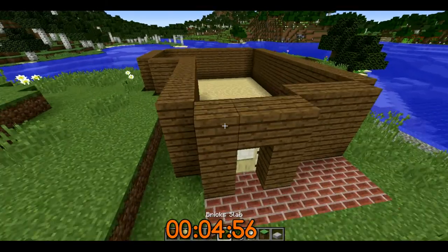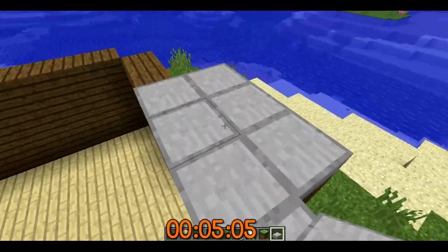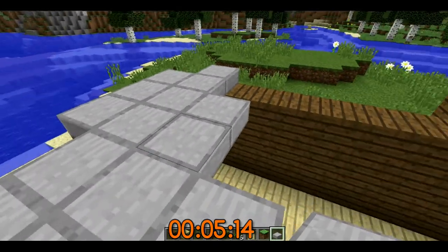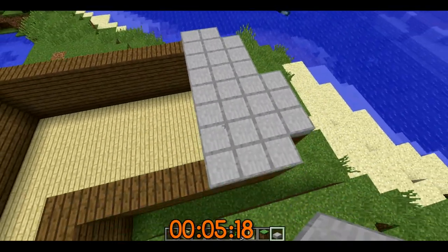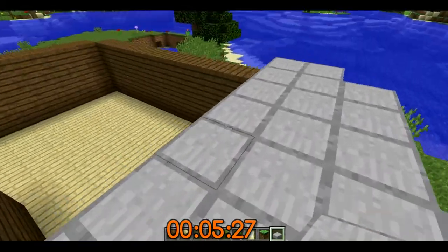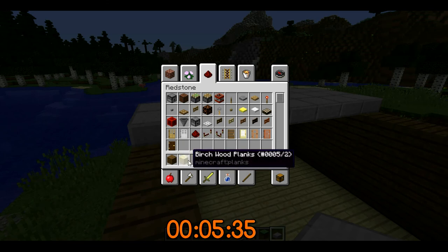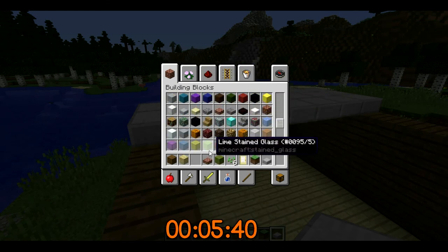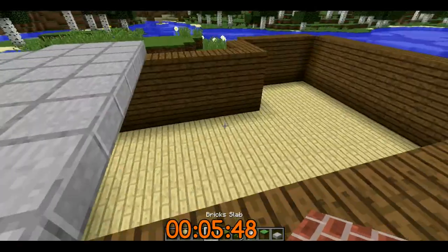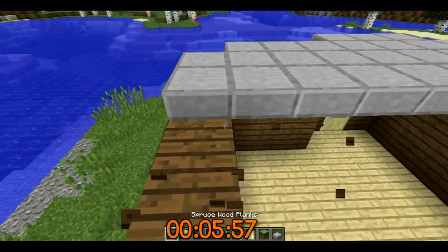What are we gonna use this for? Maybe some kind of stairs — actually, we're gonna do this one. This could be a balcony — maybe a very dangerous balcony, because we can't secure it with anything since these are all half slabs. For the ceiling, what are we gonna use? Maybe some stone slabs.